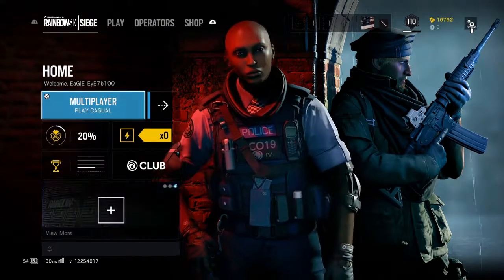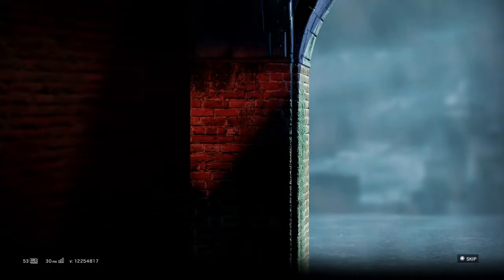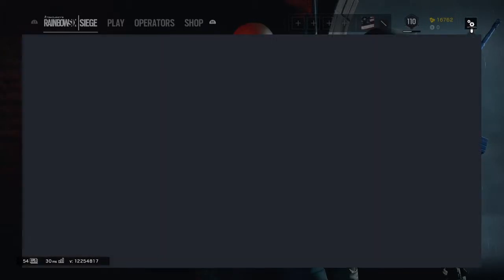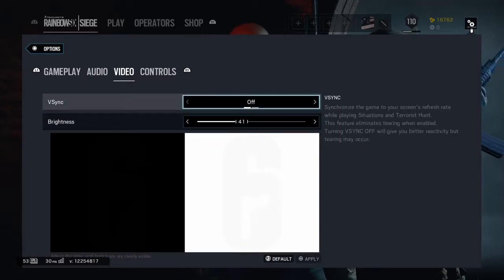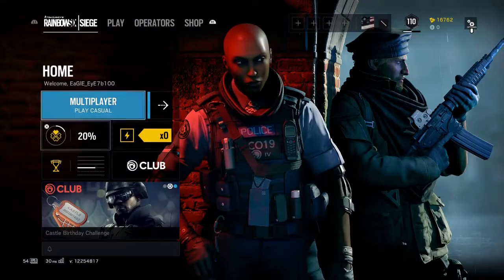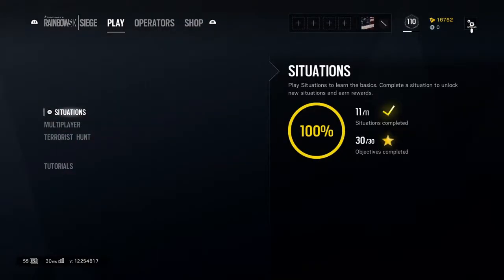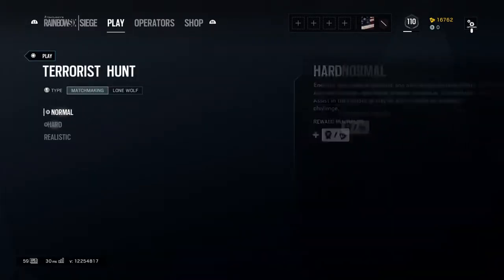What you want to do is start up your Rainbow Six and go to your options, then go to video and turn off the vsync. It's pretty simple — it's literally just turning off the vsync — and then we'll head straight into a terrorist hunt.